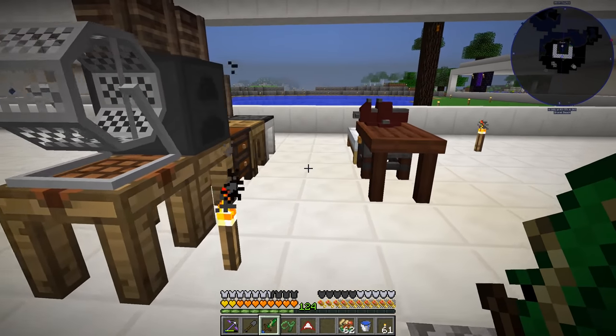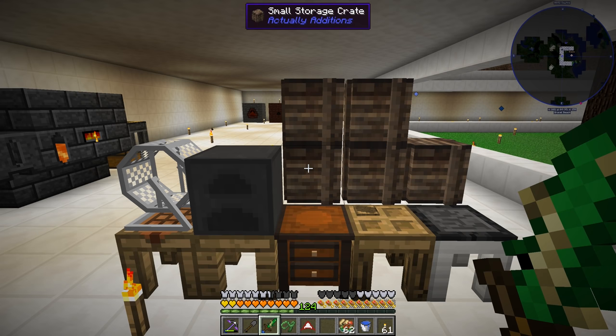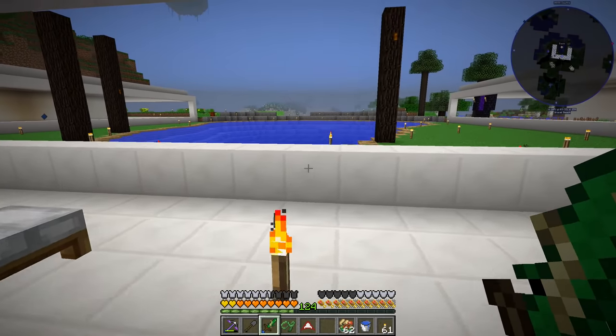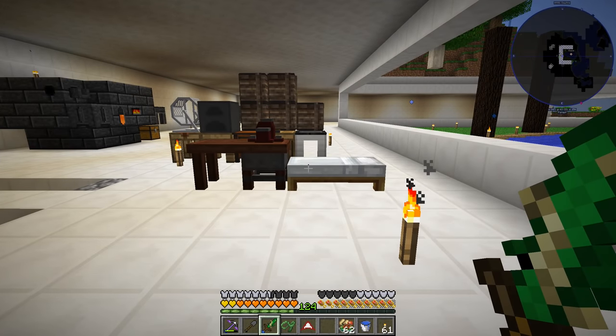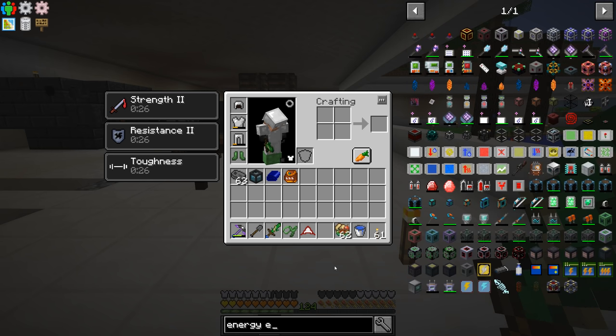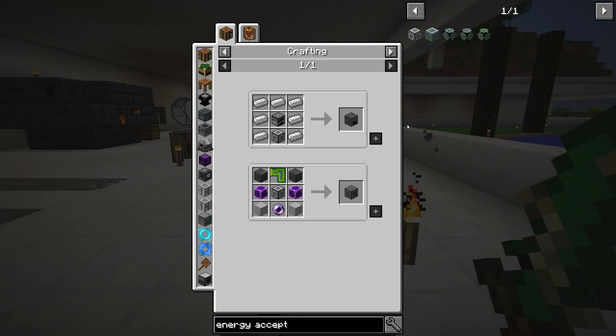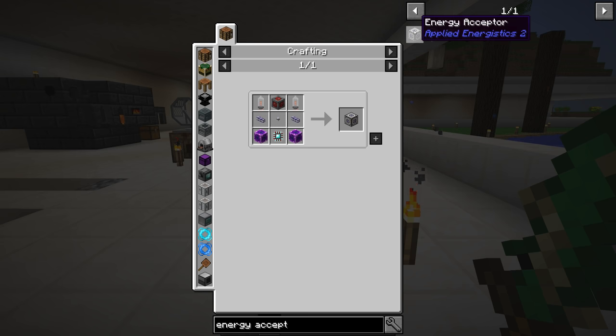Really what I wanted to do was start working towards getting ourselves some digital storage. I want to start working towards Applied Energistics. Now I'm not trying to get into auto crafting and any of that stuff right now - I just really want a way where we can store all of our stuff, have a way to search for it, and have it in a more compact means. Then eventually we'll upgrade to auto crafting when we get really into AE. So one of the first things we're going to have to do is figure out how to power the system. An energy acceptor is the easiest way to do it. An ME controller is another way, but that requires an energy acceptor, so we'll start at the energy acceptor phase.